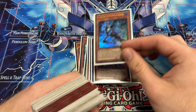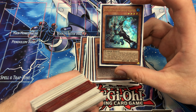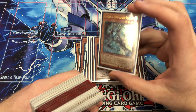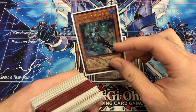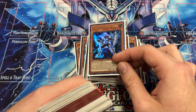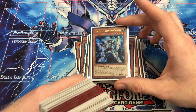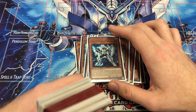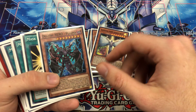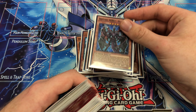Liquid Soldier, when it's Normal Summoned, you Special Summon a level 4 or lower Hero monster from your grave except itself. And if it's used as a Fusion material — sent to the grave or banished via Miracle Fusion — you can draw two, discard one. I play one Solid Soldier; this is the Normal Summon, Special Summon from the hand one. I think one is fine. I play one Honest Neos — it's literally just Honest for the deck. I play one Plasma. Getting it out is sometimes a little tough, but if you can stop your opponent's effects, it really hurts.